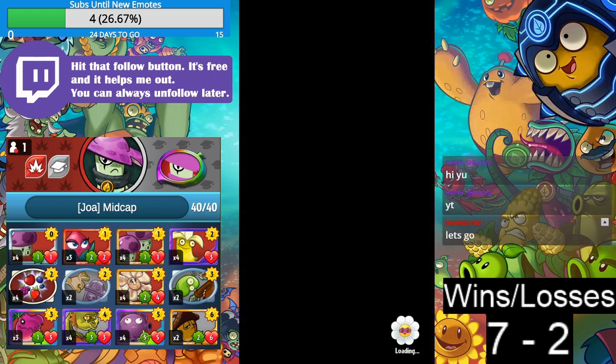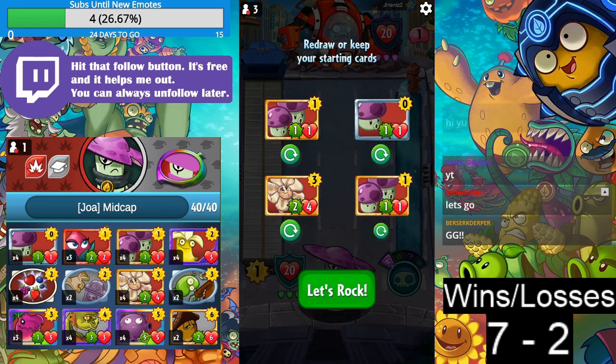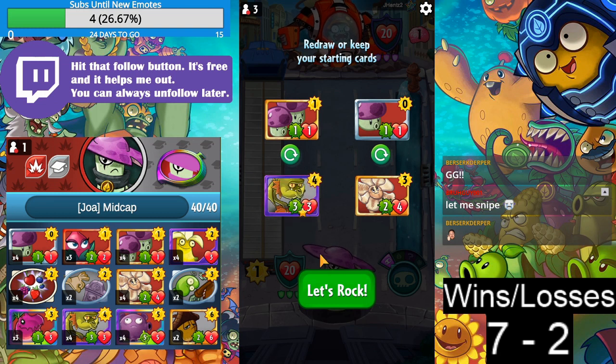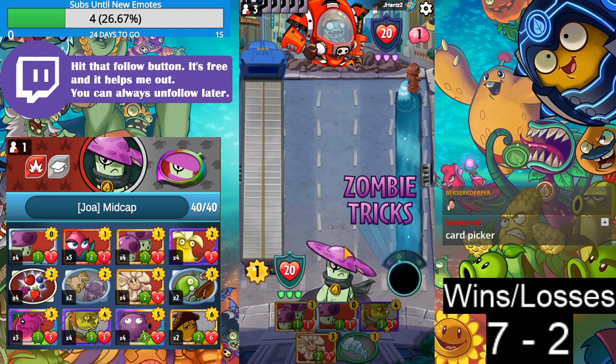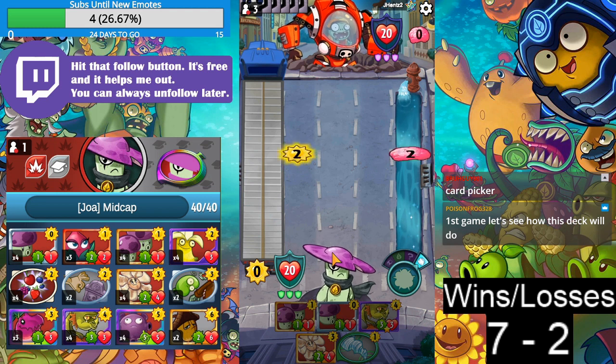That was amazing — that was beautiful. Ninth game. Look at this hand and a half right here. I think getting a B-launcher is better. Okay, that's good enough for me — a little more options is fine. Card Picker. Let's see how this deck will go.